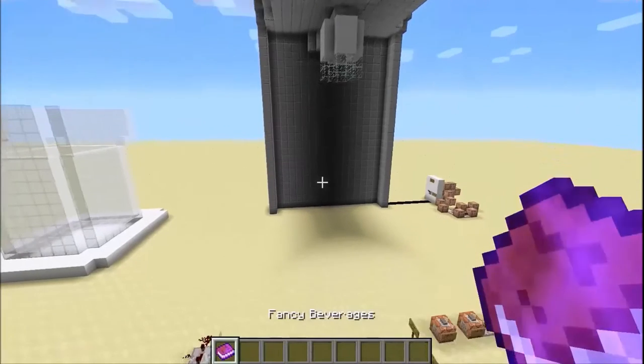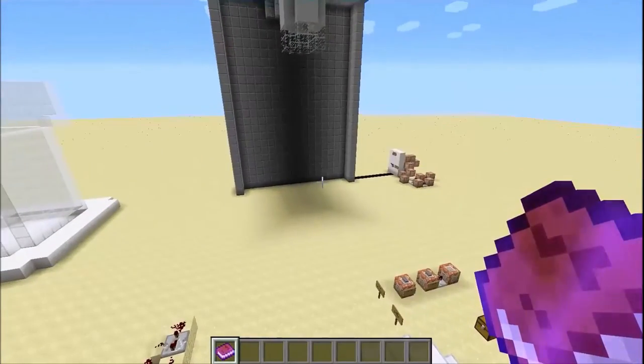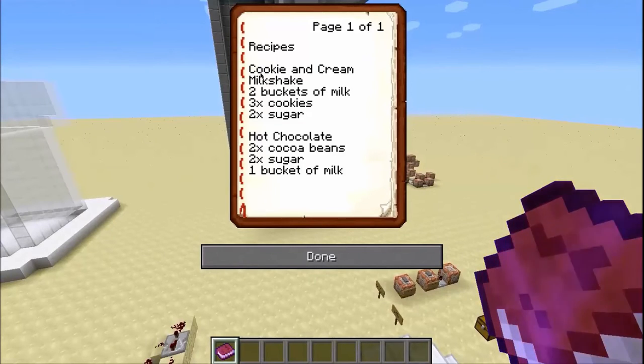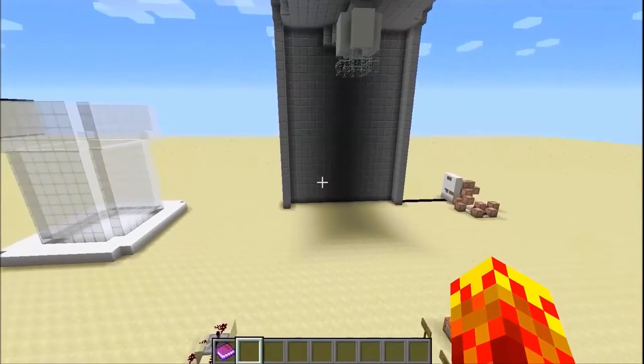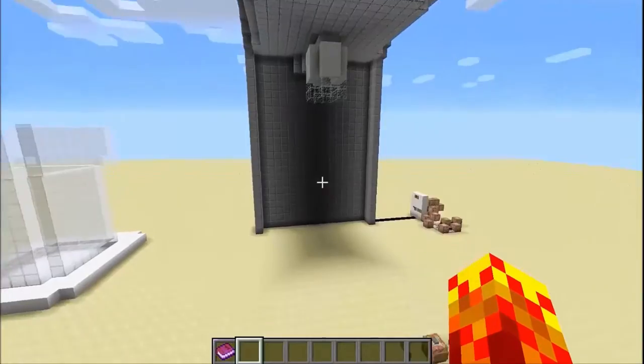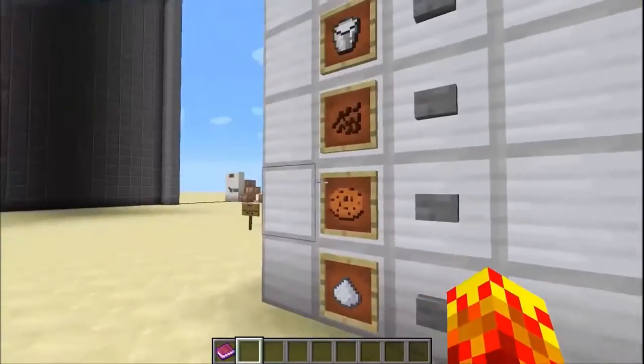So over here I have this fancy manual, and it shows you several different recipes. This drinks machine can brew three different kinds of drinks: a cookie and cream milkshake, a hot chocolate, and mineral water. And of course, mineral water — I don't think you require a recipe for that. So it's completely functional, and I'll show you how the machine works.